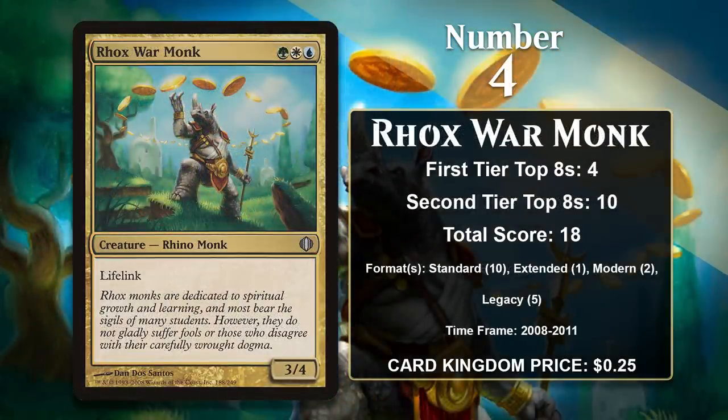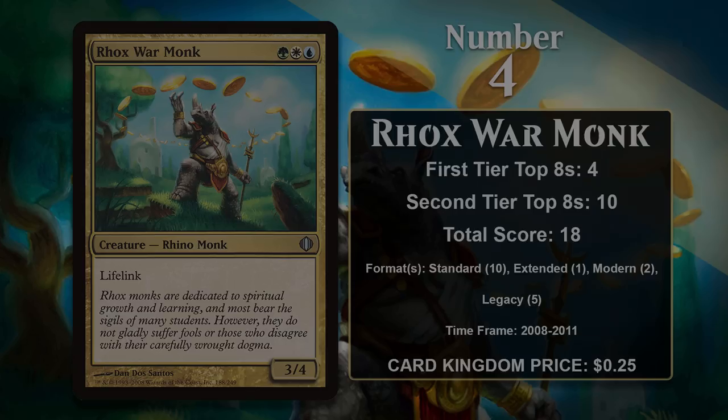At number 4, it is Rhox War Monk, a 3-mana 3/4 with Lifelink. That's always a nice keyword ability, especially against aggressive decks. It's been played in Bant aggro decks in Standard, Extended, Modern, and Legacy. It still sees a little bit of play in the sideboard of Modern Collected Company decks, but it's been more than 10 years since it last gained a point. These days, creatures really need enter-the-battlefield abilities or do impact the board no matter what happens to see play, and the monk doesn't really deliver there.